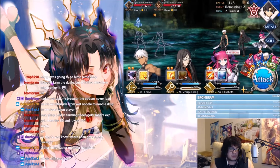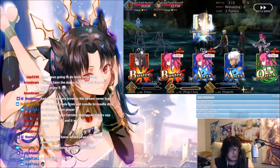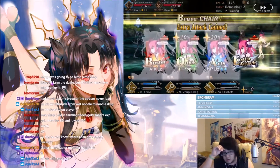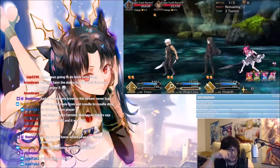I got an Elizabeth. I'll go with Elizabeth — so we'll go this, this, and then this. Elizabeth should be able to like destroy this archer.